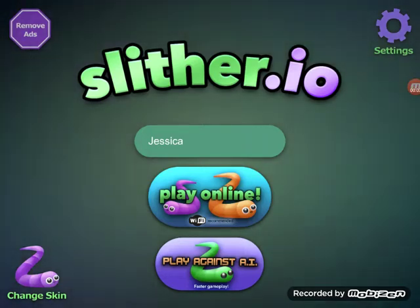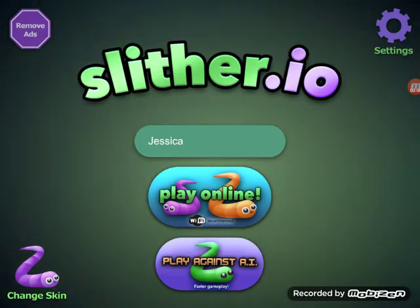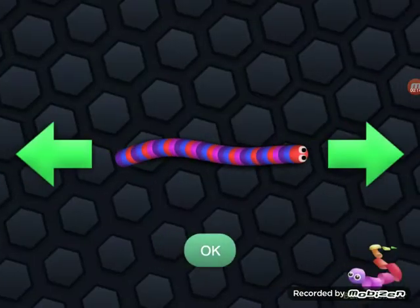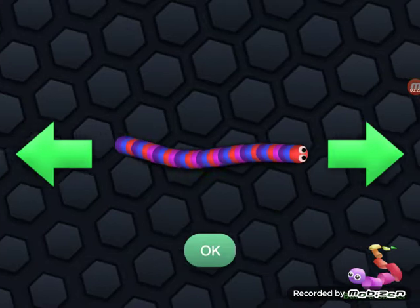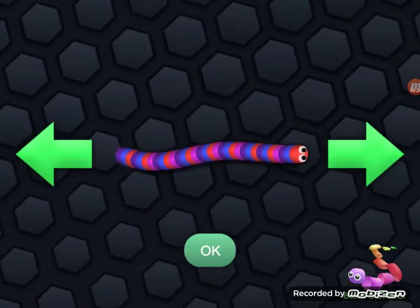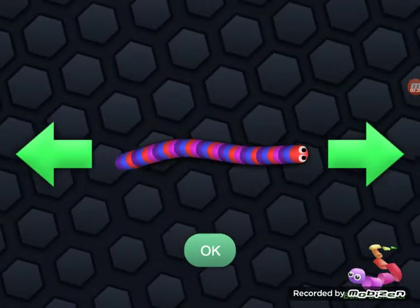Hi everybody! This is the video I said I was going to be doing earlier. I was just really busy and kept forgetting about it, but here I am now. This game is called slither.io. You can choose your own skin, and on the other game you had to pay for it with pretend coins — I'll leave a link to that video in the description.